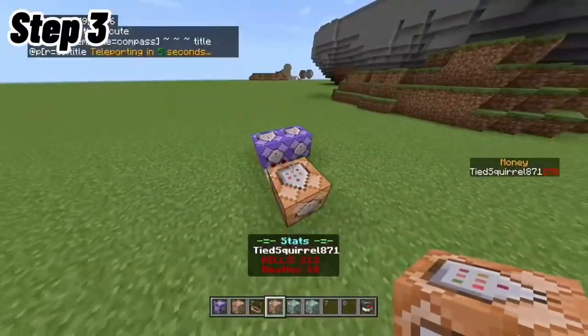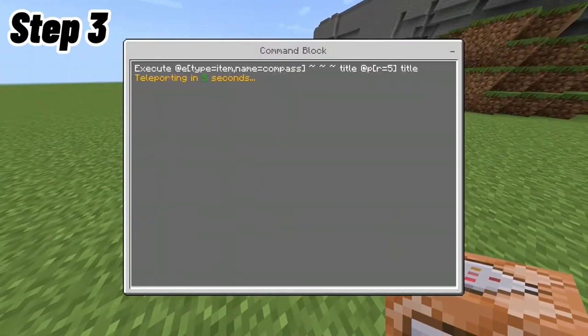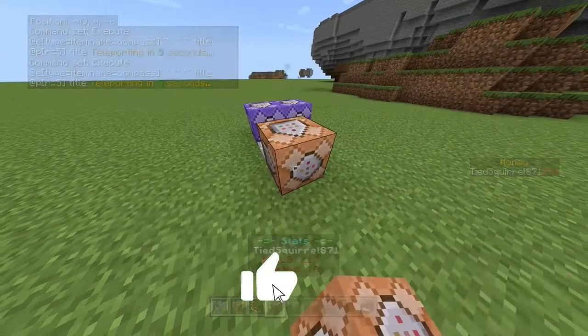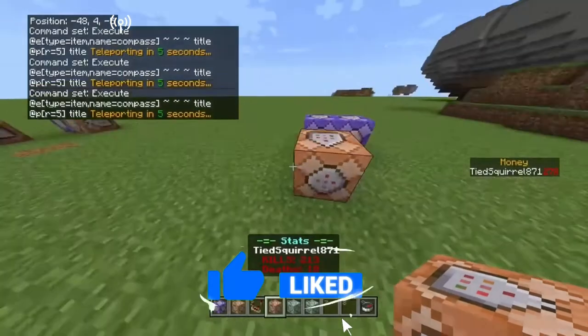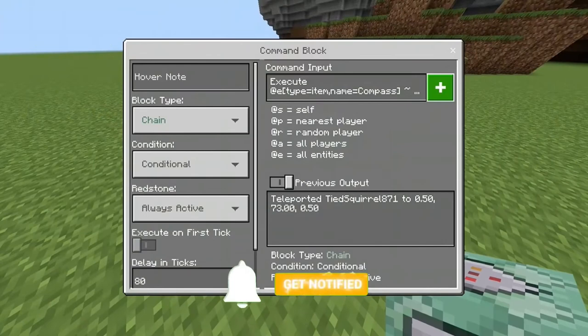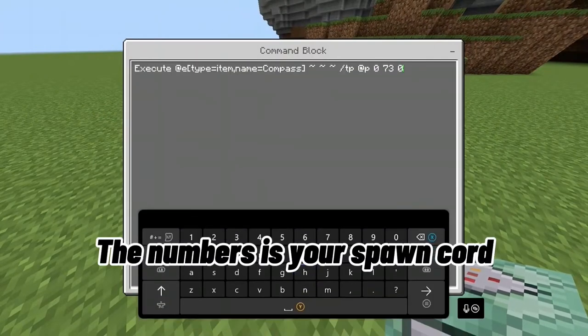Step 3. Step 4. The numbers is your spawn cord.